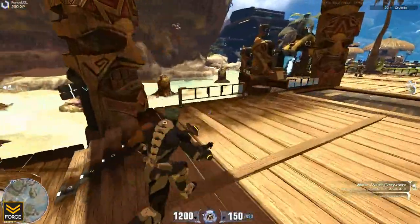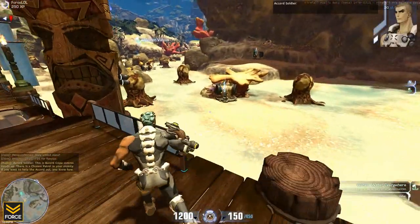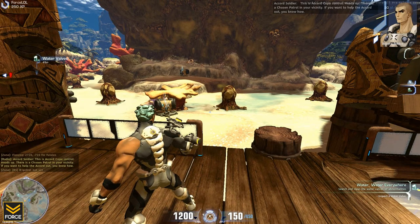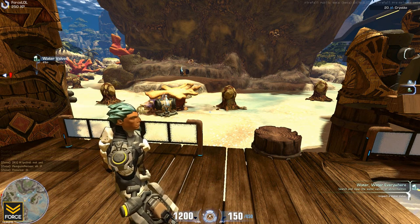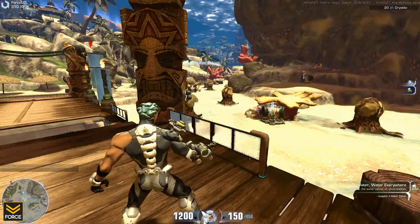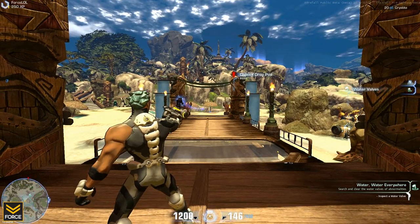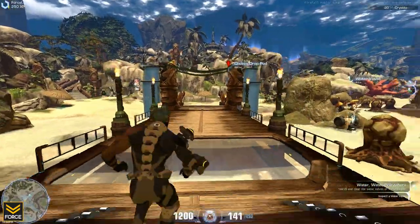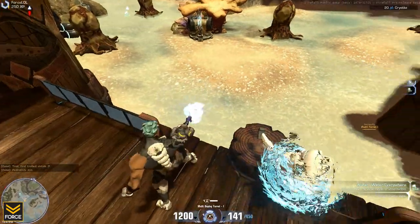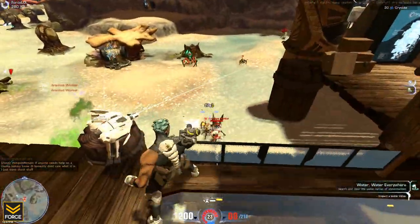We've got some water valves right there to interact with. Those sacks around there are Arana sacks — bugs will pop out when I walk near them. So preemptively, I'm going to set myself up with some turrets. Playing as the Engineer class, you start off with turrets. Looking at the bottom center of the screen: on the left-hand side is my health at 1200; in the center are my active abilities — number one hotkey deploys turrets; and to the right is my ammo display. I've got two weapon types: a basic assault rifle and a Tesla rifle. I can also play in first person or third person — I generally prefer third person. Let's deploy three turrets and deal with these bugs.